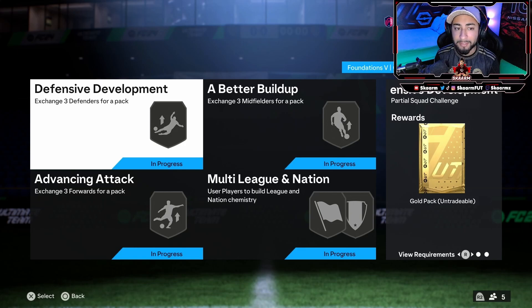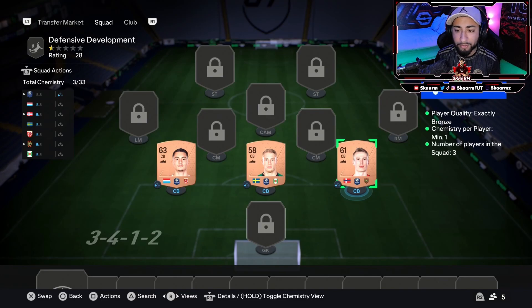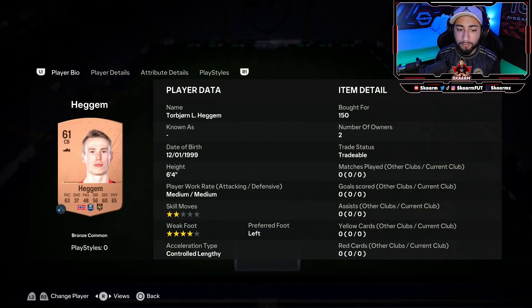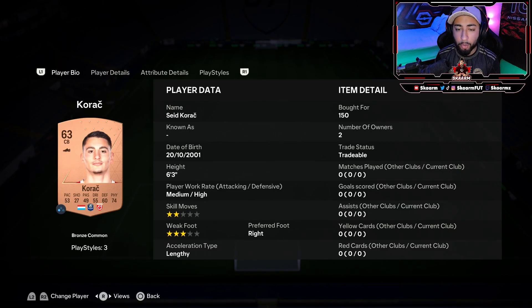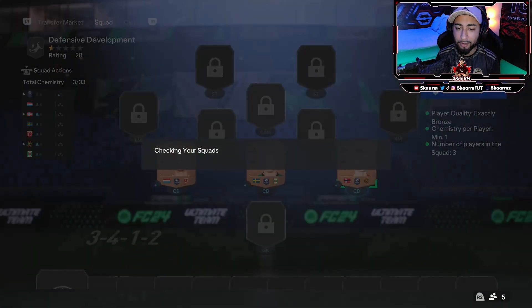Let's move on to the Defensive Development section — this is very basic, and the next two squads are also going to be very similar. All you need is three players from the same league, or three players from the same nation. You just need three players with one chemistry each or more. We start off with Hegem at the right center back, Ronberg at the central center back, and Korak at the left center back. That's the Defensive Development section completed.